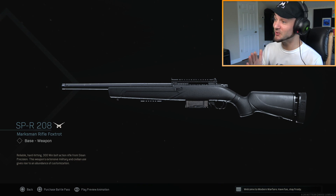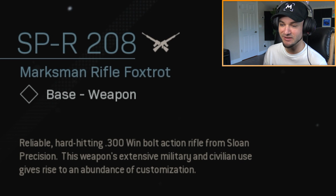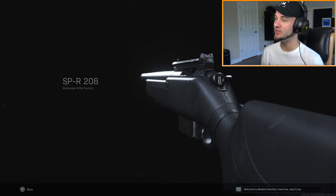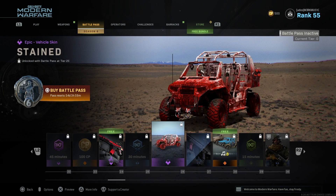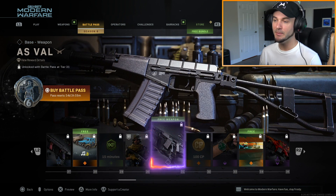The SPR 208 is also an iron sight sniper - a reliable, hard-hitting .300 Win bolt-action rifle from Sloan Precision. This weapon's extensive military and civilian use gives rise to an abundance of customization. I can't wait to use this sniper. What else do we have in the battle pass? We have a car that drove through a strawberry field - that doesn't look gross - and a new gun.